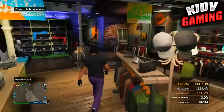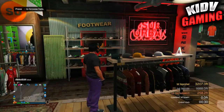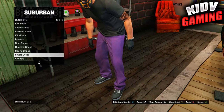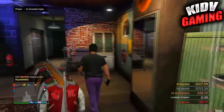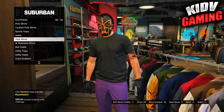Now head over to the shoes section, go to the smart shoes, and you guys are going to find the purple tipped smart shoes. They're pretty easy to find.